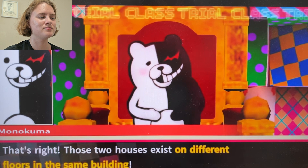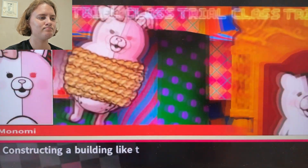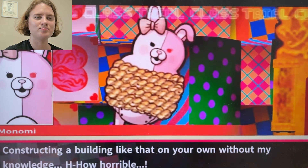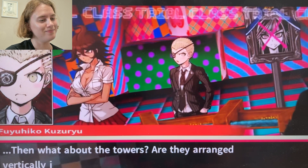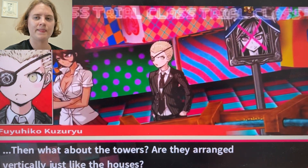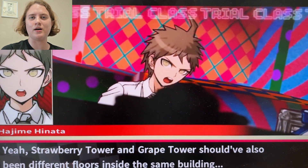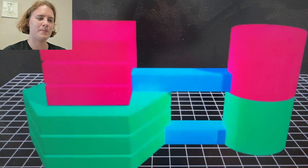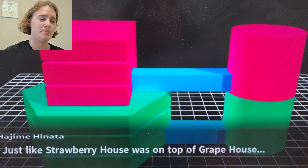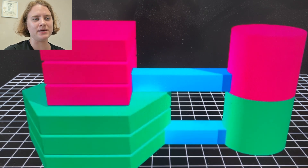Those two houses exist on different floors in the same building! You're expecting a building like that without my knowledge? How do I have to show you every building permit I get? Are the towers arranged vertically just like the houses? Well, if it's one big cylinder, it would all just be one gigantic tower. Just like strawberry house was on top of grape house, strawberry tower was also on top of grape tower — effectively being the same tower.